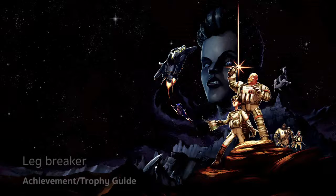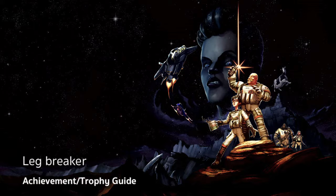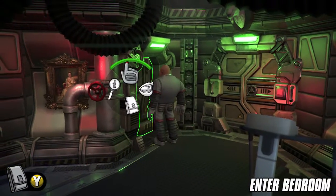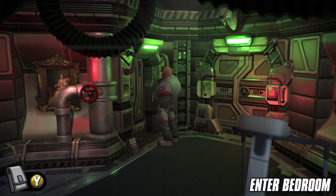Hey everybody, Sean here from vidgimiac.com. Here we are today back in Her Majesty's Spiffing, grabbing the Leg Breaker achievement. This can be done as soon as you need to go to the bedroom in order to find the batteries to fix the ship controls.